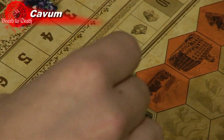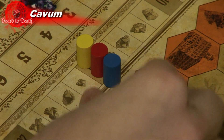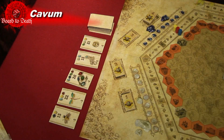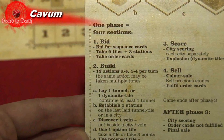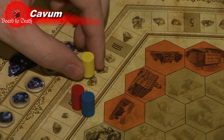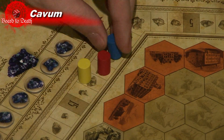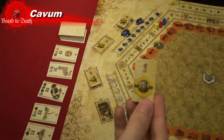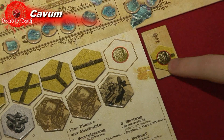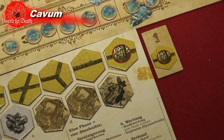Each player places their score marker on the number 15 of the score track. Shuffle the order cards and flip over five of them. A round is made up of three phases. In the first phase, players will bid on being the first to choose what order they will play in. Players bid their victory points, and the winner can choose whichever order token they want. According to the order you choose to play in, you'll also get a dynamite tile matching that token. Players continue bidding until they each have an order number.